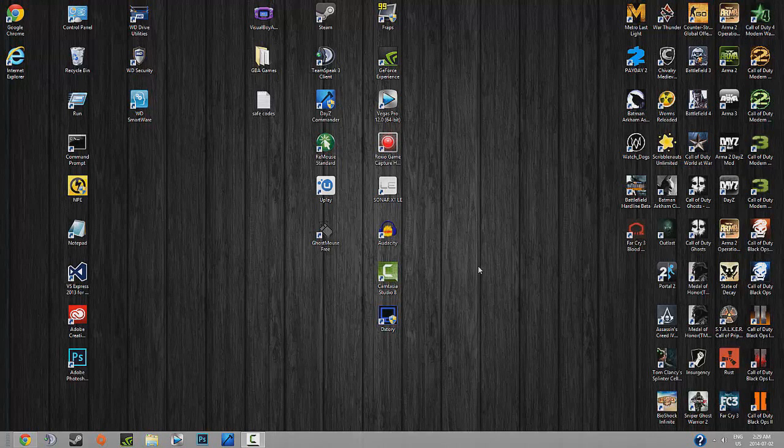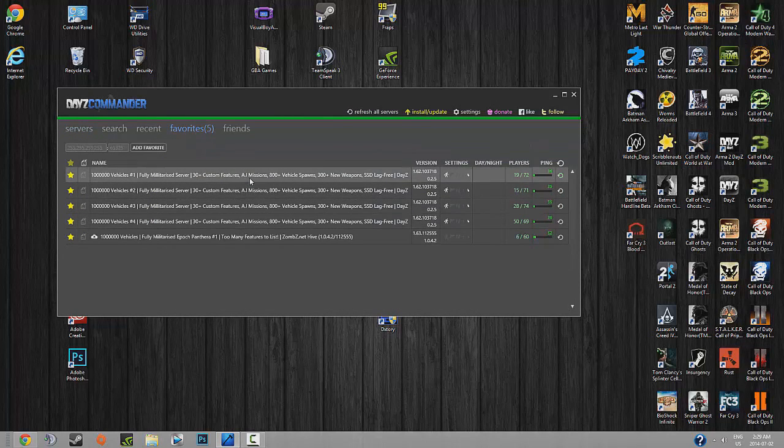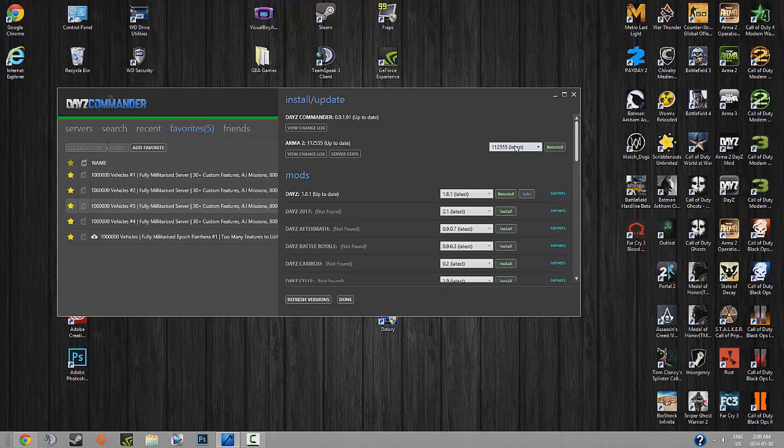Here we have a guide on how to revert back to ArmA 2 Operation Arrowhead 1.62 instead of 1.63, because you've probably already downloaded 1.63 and many servers on DayZ continue to run 1.62 because they're just not ready for the update yet. They've got to transfer all their awesome add-ons and it will not work unless you have the proper version installed.